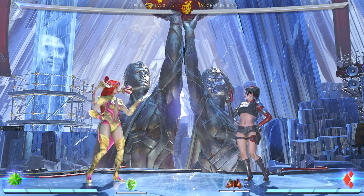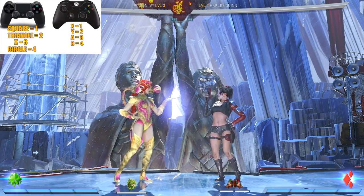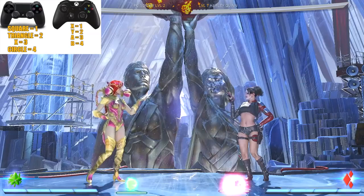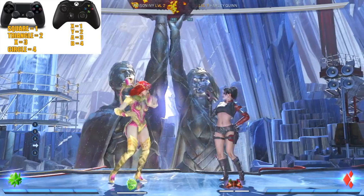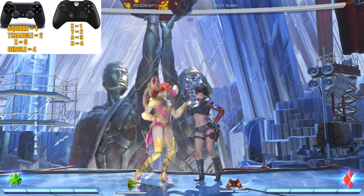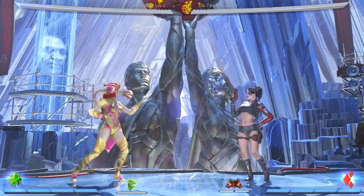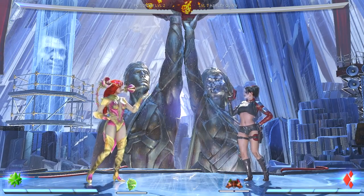I'm going to cover the most important things. First off, Poison Ivy is a character where you need some execution because her combos are not easy. She's also a very hit-confirm-heavy character — you have to see something hit and confirm it into a special move. She's very slow as far as her buttons go. Her Stand 1 is her fastest punish at nine frames, so she's not really an up-close character. She's more of a space-control character — stay at range and punish your opponent.